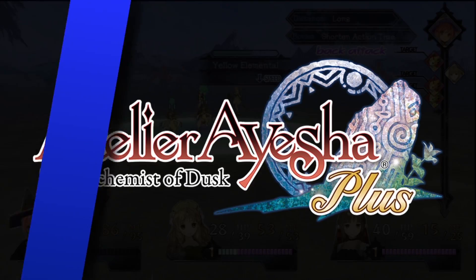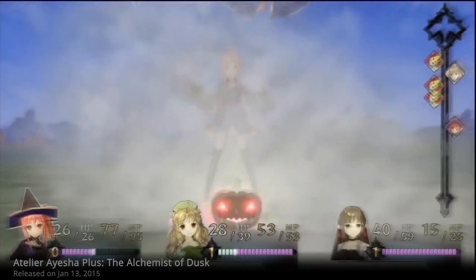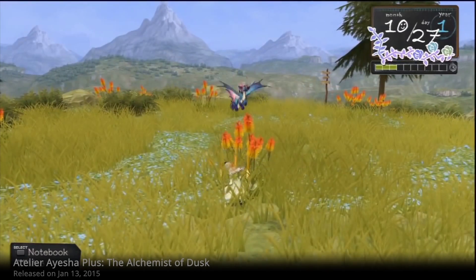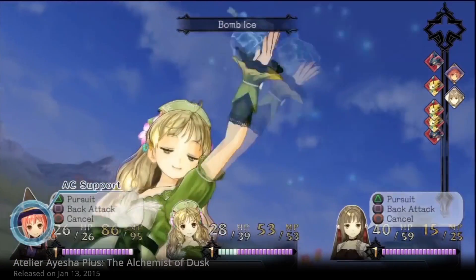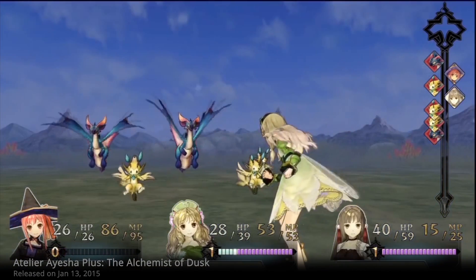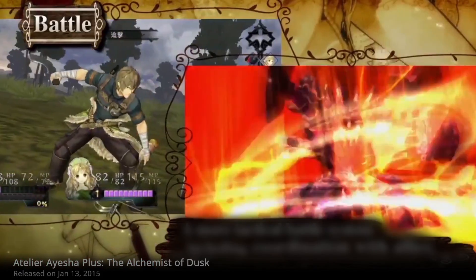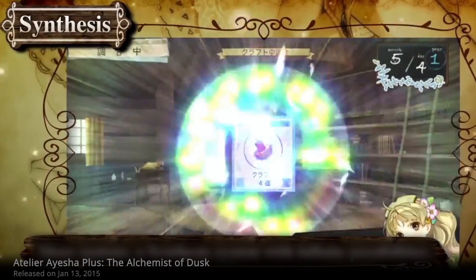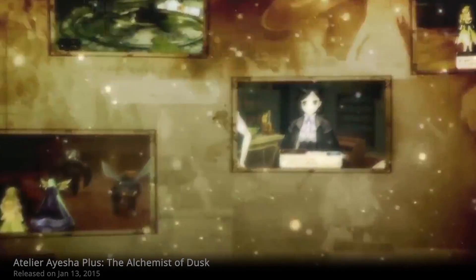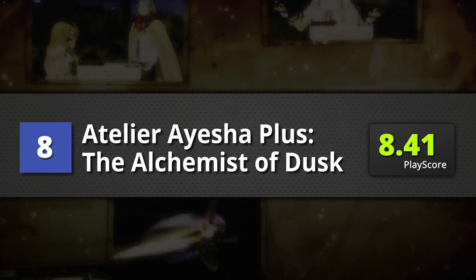8th on our list is Atelier Escha & Logy Plus: Alchemist of Dusk. This game is a deep and engrossing role-playing game that gives emphasis to gathering materials and crafting. It's time-consuming, yeah, but that doesn't dampen the fun experience it offers. With a good story and good character progression, it looks great on the Vita. It has engaging crafting in the alchemy system and comes packed with a crazy amount of DLCs. The Alchemist of Dusk has a PlayScore of 8.41.